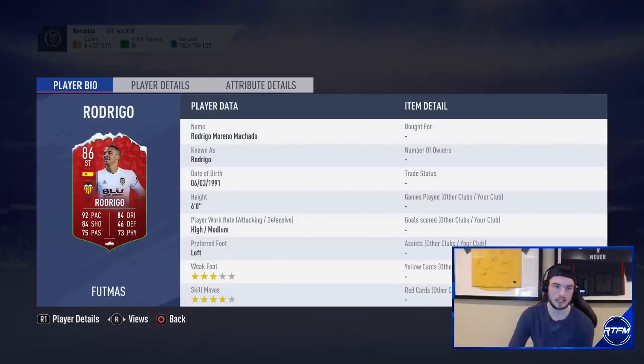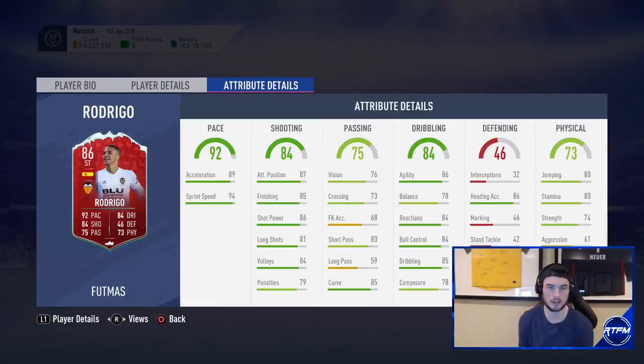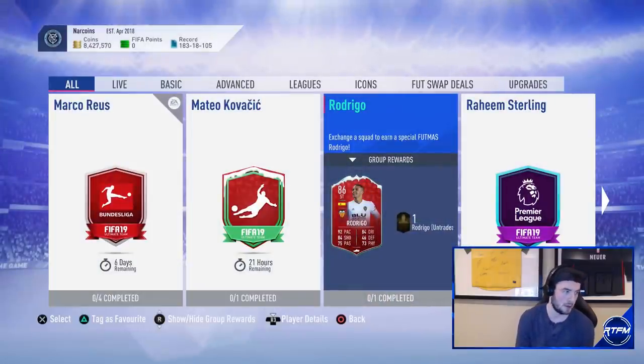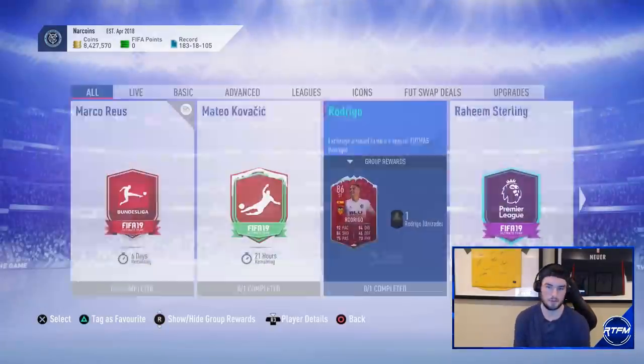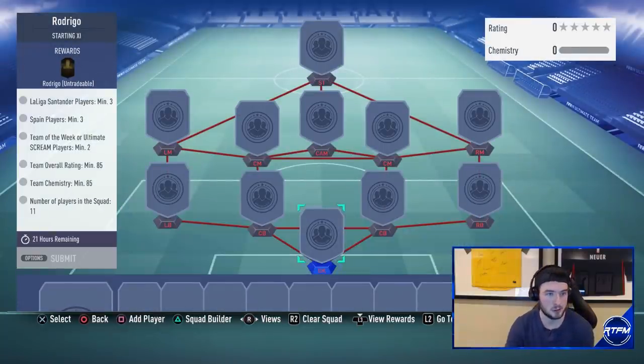The other card we need to talk about is Rodrigo — three-star weak foot, La Liga striker. He's really good in FIFA; his gold card at the beginning of the year was always doing really well against me. This is probably a good card overall. Three-star weak foot isn't the best, but he's only about 123,000 coins right now, which isn't bad. Still, for that value I would probably look at a guy like Ben Yedder instead in my opinion.